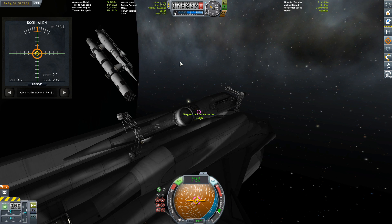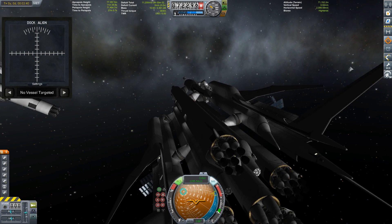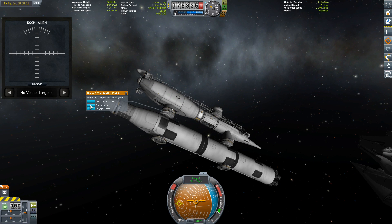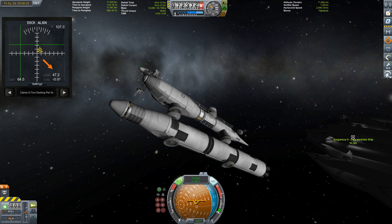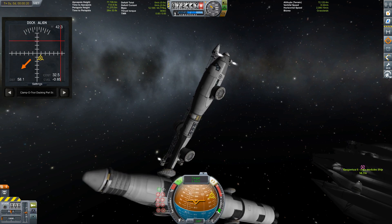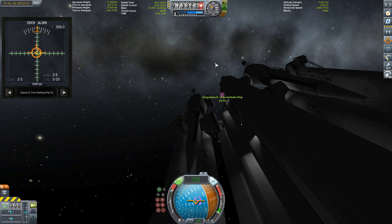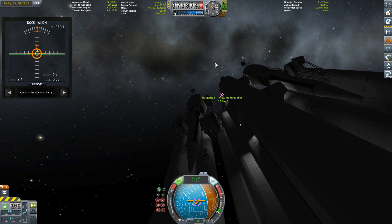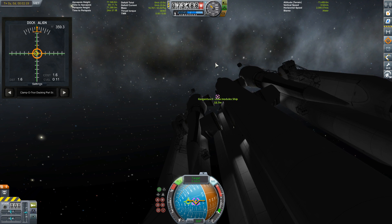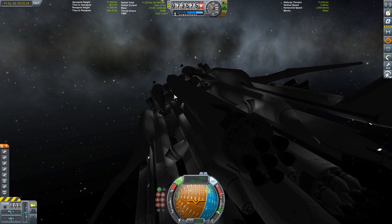I thought during the build process that maybe with the right booster configuration I could have brought it all up in one single launch — but where would be the fun in putting a 2,500-ton payload into orbit that way? Time to get the second crew section over there — redundancy, yay! My Werner engine scaffolding construction fires up and gets it closer to Gargantua. And boom, there we go — very nice!